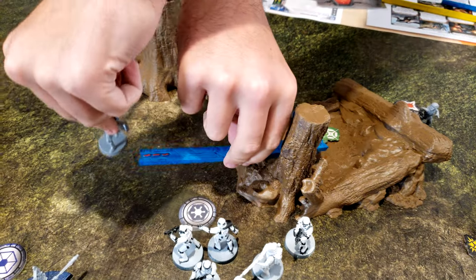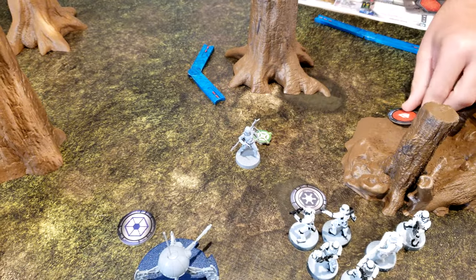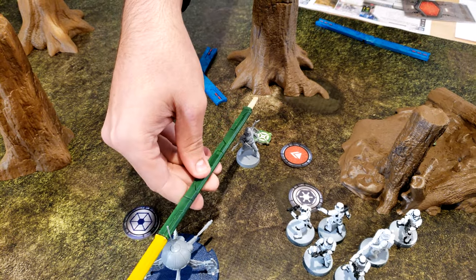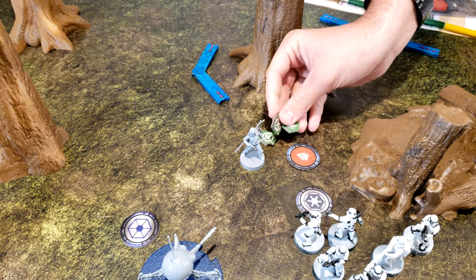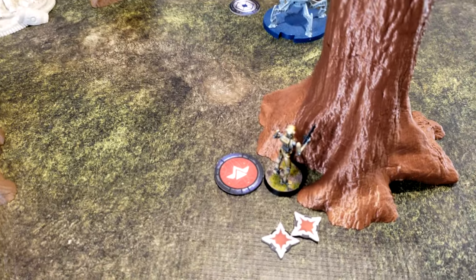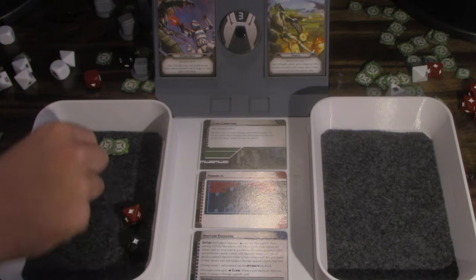Din is going to move over to here, getting another aim for the movement. He'll spend an aim to increase his range by one with long shot, and then he'll shoot at the general — hits.